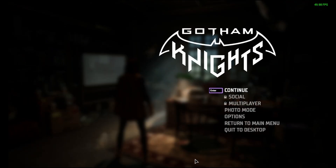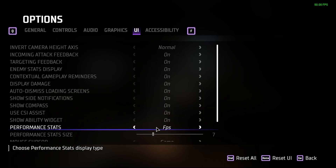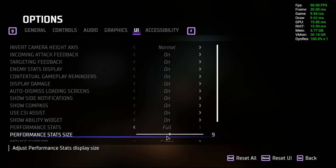The first thing you should know is that the game has a built-in performance overlay. Hit Escape and enter the options, and under UI you'll see that you can turn on an FPS or frame timing overlay and scale its size to your preference.